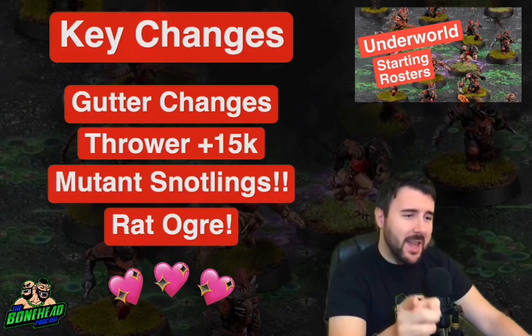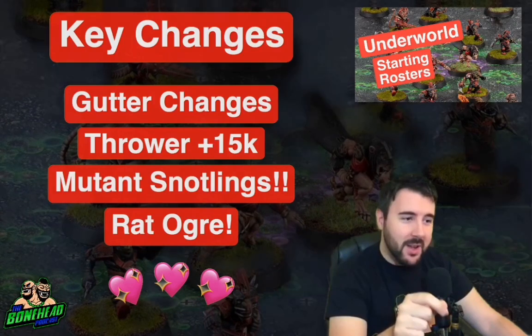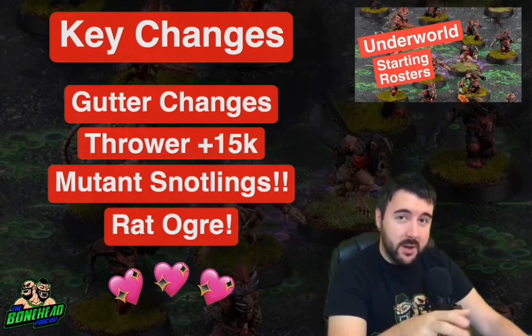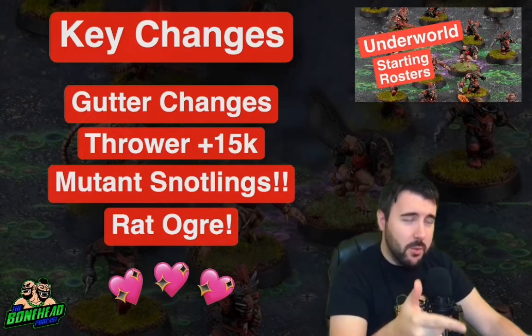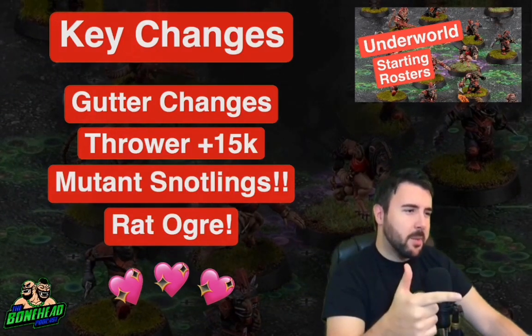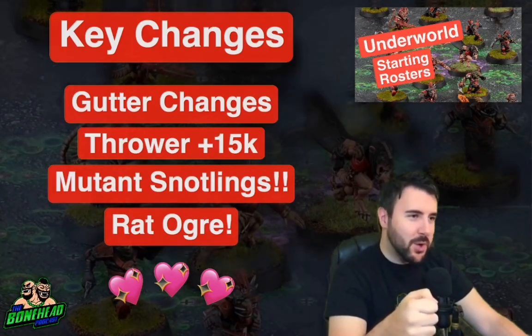They can take a Rat Ogre instead of a Troll, so we're going to look at a build for a Troll and a build for a Rat Ogre. And because this team is overall quite cheap, we've got a couple of interesting inducement-based builds for you as well.